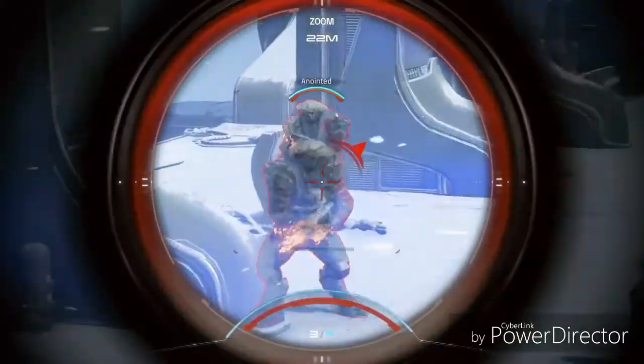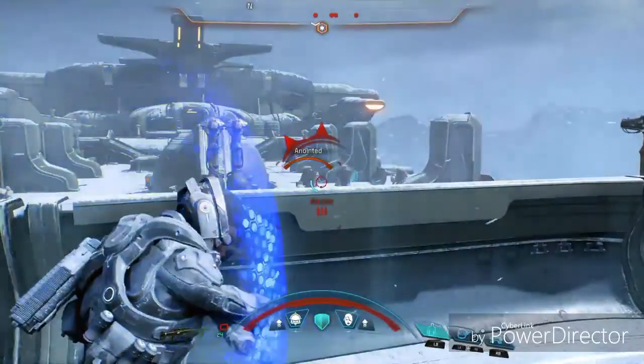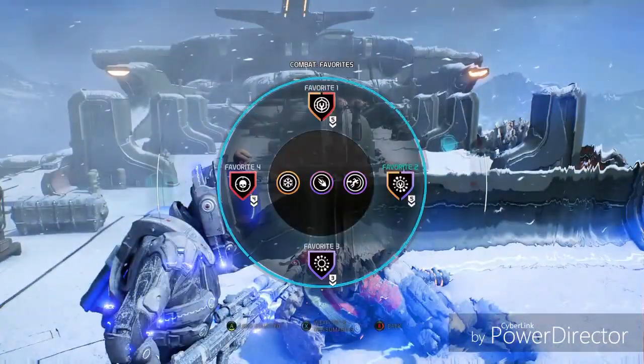In this battle, I've equipped a favorites loadout designed for long range combat, utilizing cloak and a sniper rifle to suppress oncoming enemies. The sniper alone isn't enough, so I'll deploy an assault turret and toss some grenades before switching to my second favorites loadout.